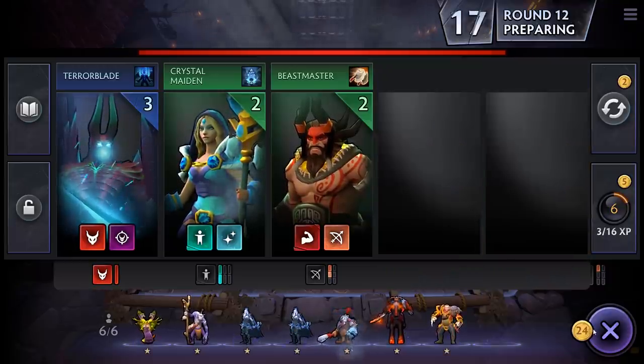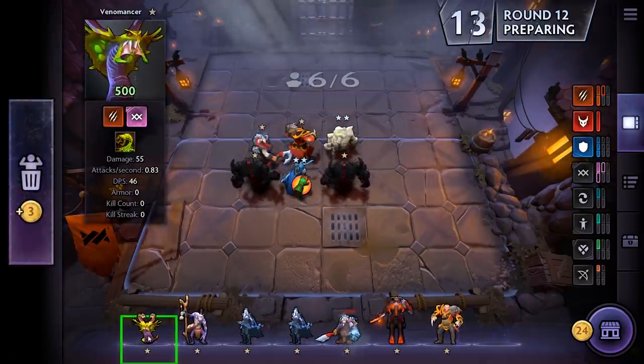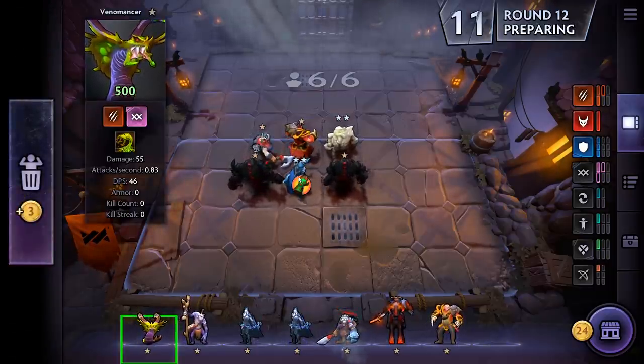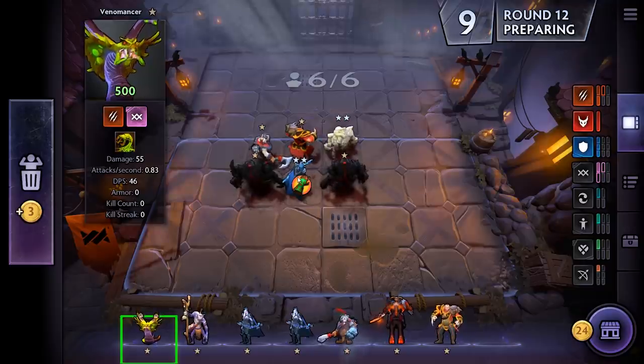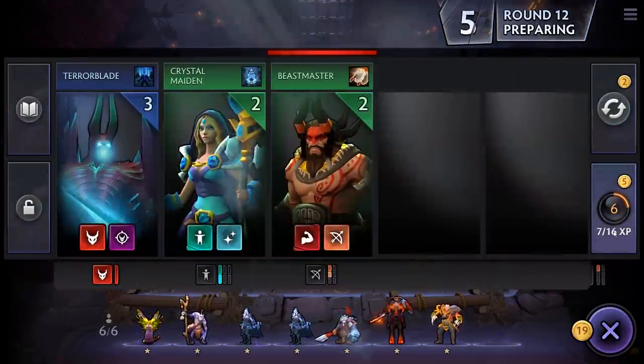Hang on — look at this. It's Venomancer. He ticks both our boxes: he's both a Warlock and he is Savage. I don't want to, but I might be bringing Drow off the table here. I think we might just buy another level.